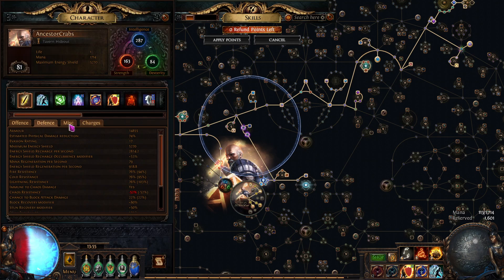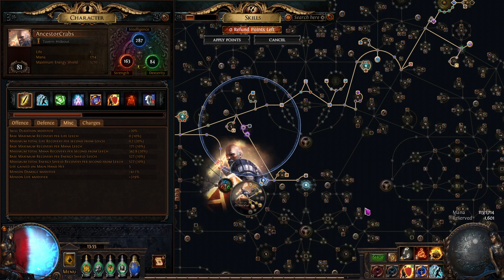If you look at my defense — or miscellaneous — I've got 319% minion life modifier, because that's what I'm scaling to get the damage off the Sentinel of Radiance.